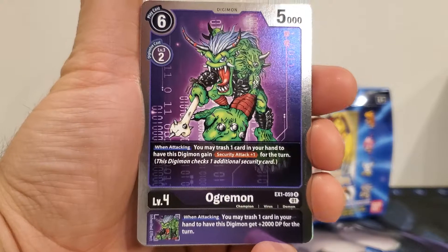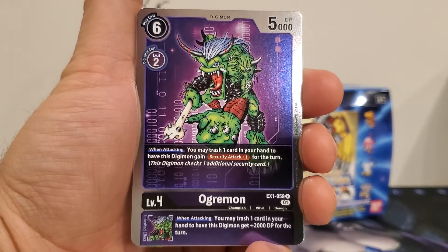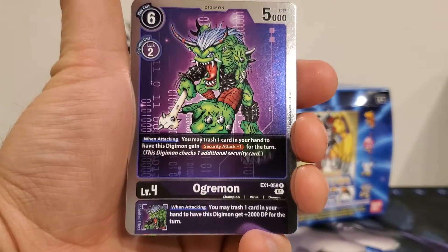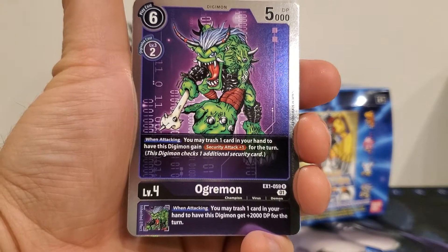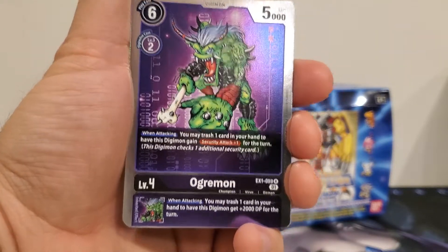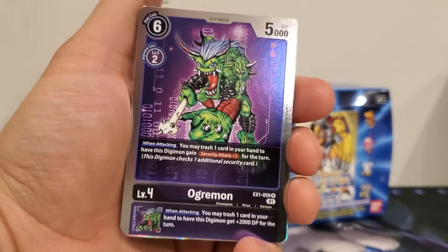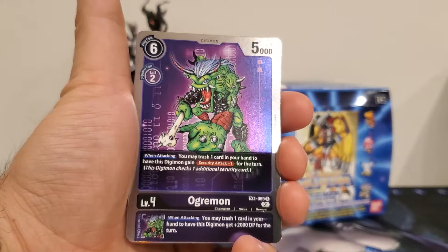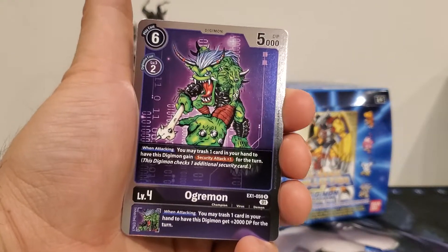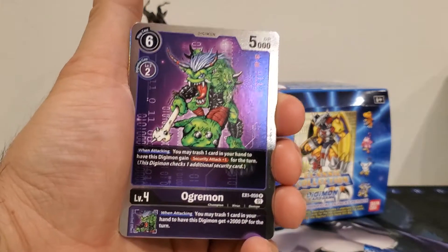So looking at Ogremon — he's a six play cost, a two Digivolution cost, 5,000 DP. When attacking, you may trash one card in your hand to have this Digimon gain security attack plus one for the turn. And the inherited effect: when attacking, you may trash one card in your hand to have this Digimon gain plus 2,000 DP for the turn. Like I said with some of the other cards, this card's all right on its own, but if it can combo with other ones — like if you are discarding the Skull Greymon to give someone else retaliation — that makes this card go from all right to great.